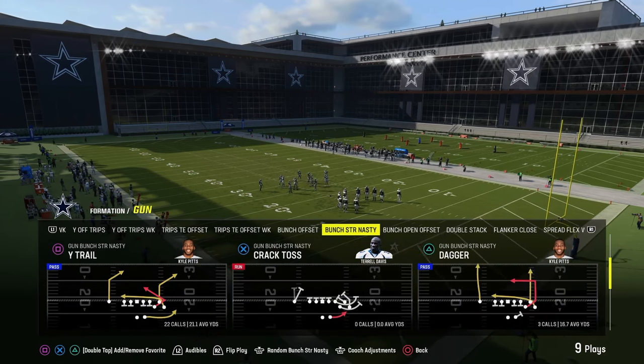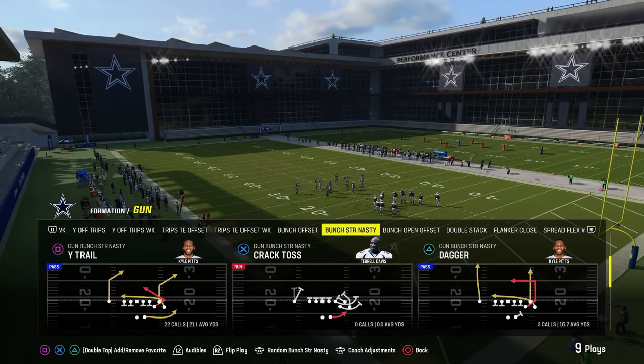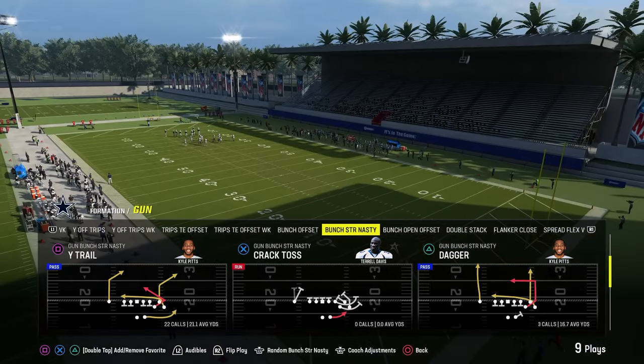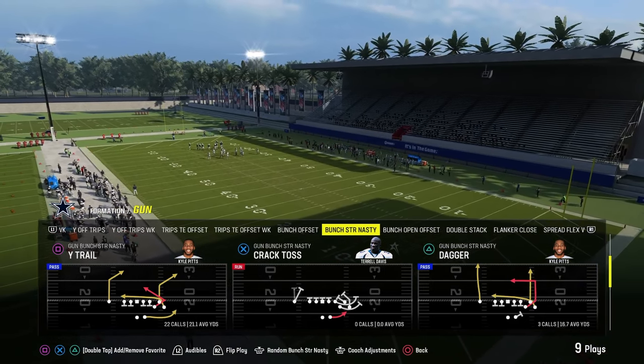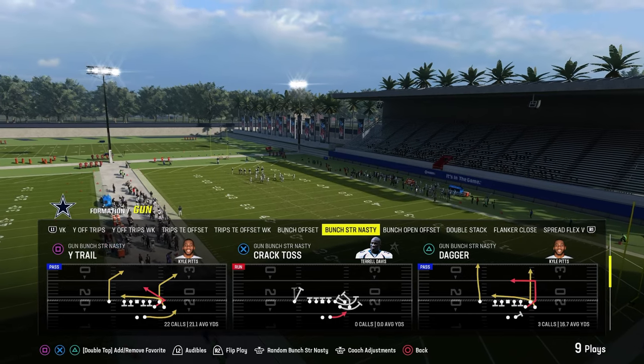We're going to be going over Dagger, and the reason why we're using this play is because it's going to illustrate a bigger concept that will cross-apply to any formation you run in any year of Madden, and is what makes this a very powerful play.